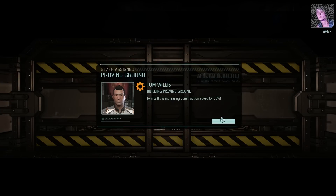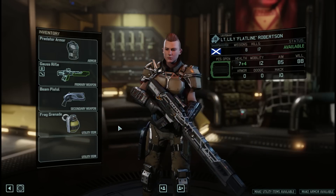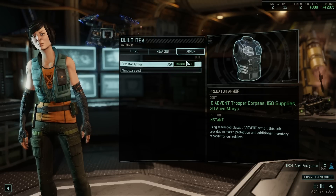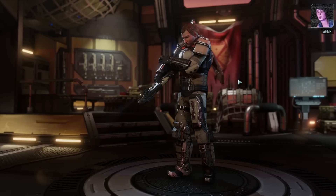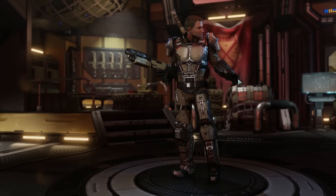At the Proving Grounds you'll be able to choose armors that will help increase the health of each soldier in battle. Start off with the Predator Armor — this is a very effective armor very early on. Once it's been researched, make sure you visit Lily to finalize its purchase and it will be equipped to all your soldiers, granting them four health and an extra utility item slot.